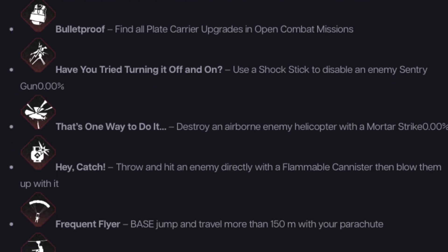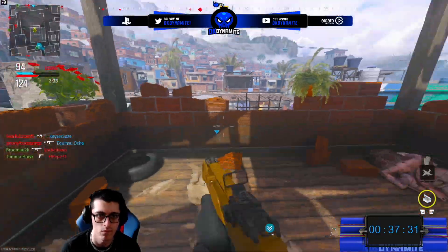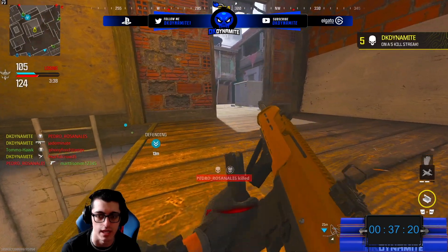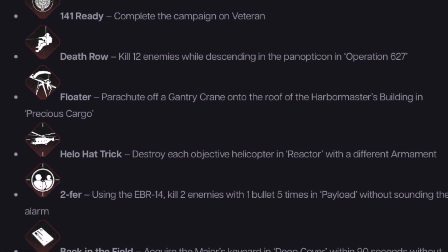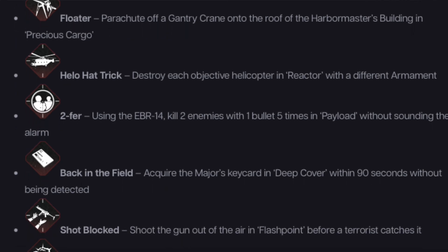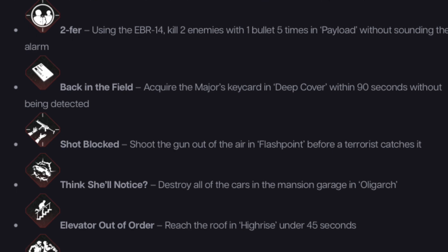'Bulletproof' — find all plate carrier upgrades in open combat missions. 'Have You Tried Turning It Off and On' — use a shock stick to disable an enemy sentry gun. 'That's One Way to Do It' — destroy an airborne enemy helicopter with a mortar strike. 'Hay Catch' — throw and hit an enemy directly with a flammable canister, then blow them up. 'Frequent Flyer' — base jump and travel more than 150 meters with your parachute. 'High Wire Act' — kill 10 enemies while using a zip line. 'Never Bury Your Enemies Alive' — complete the campaign. '141 Ready' — complete the campaign on Veteran. 'Death Row' — kill 12 enemies while descending in the Panopticon in Operation 627.